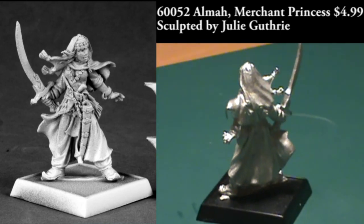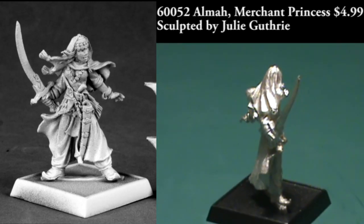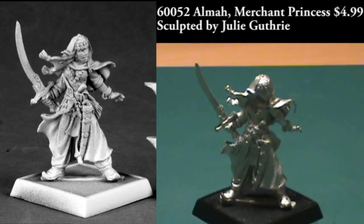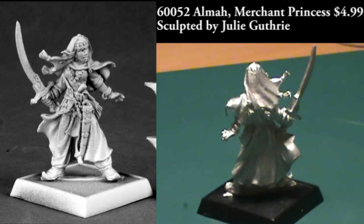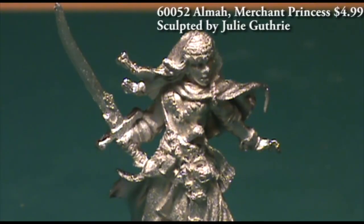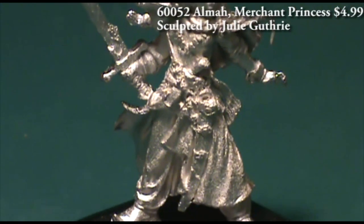You can tell by looking at her with the flowing robes and her headdress, she has sort of a Middle Eastern or maybe desert dweller kind of theme going on here. There are lots of little bits of fine detail all over the figure, so it might be a little bit daunting for a novice painter, but it'd be a good figure to practice on to get some detail work in. All of the little details would stand out really nicely once you're done with the figure.